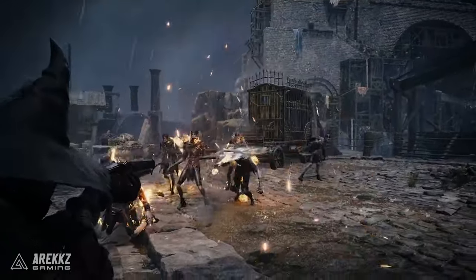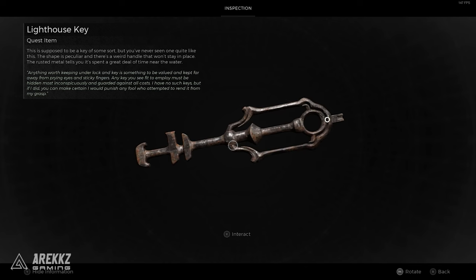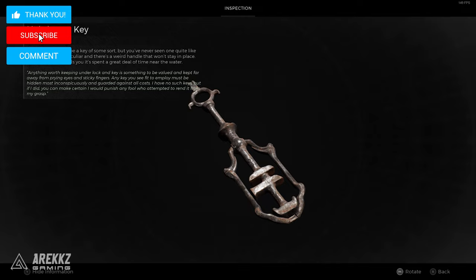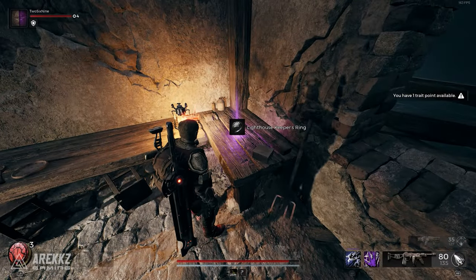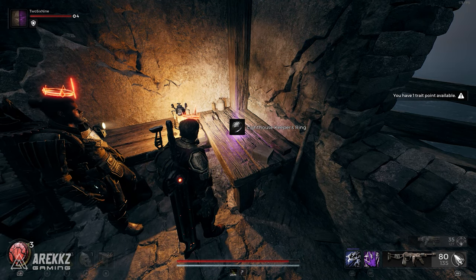This awesome incendiary shotgun is one you don't want to miss out on, and it's easy to miss if you use this special key on the wrong door. In this guide we'll show you how to get the amazing Sparkfire Shotgun as well as the Lighthouse Keeper's Ring in one clean run so you don't waste your time re-rolling the Awakened King area.